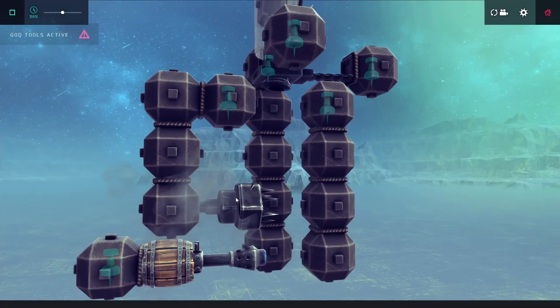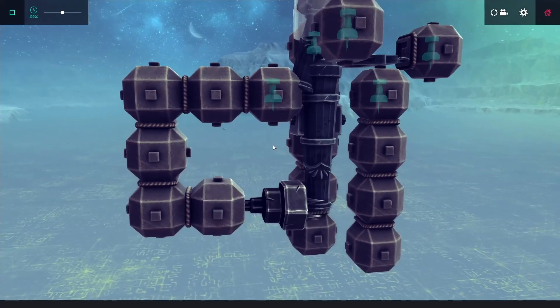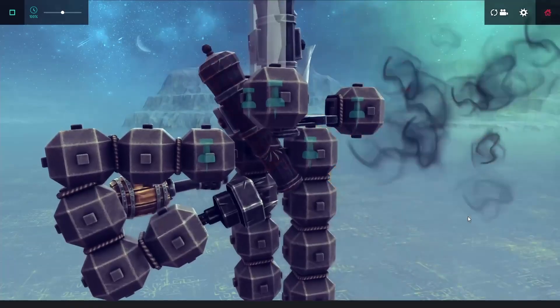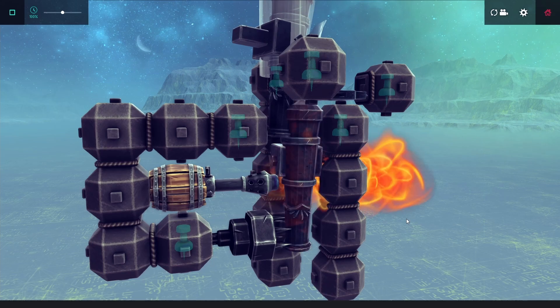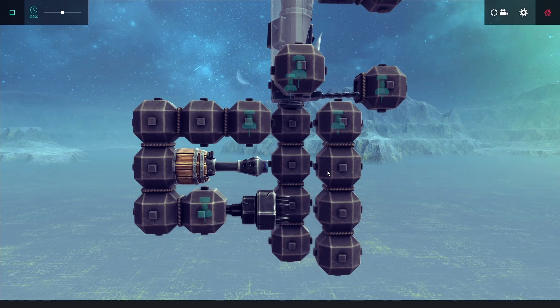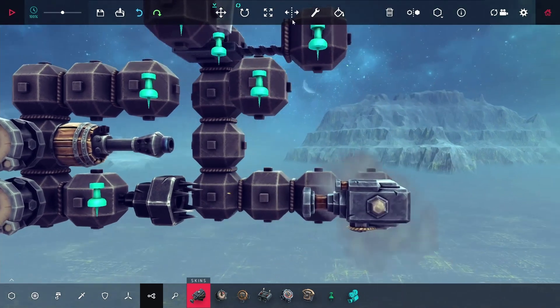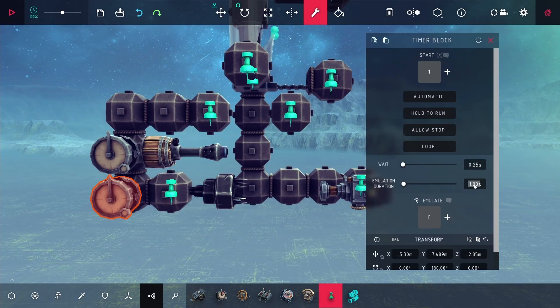So I added a grabber — as the cannons fall down, they catch on it and then I can ignite them. It was a little too high at first, so I moved it down. Without the flamethrower I was able to shoot it and it seemed to work. I added a pin to stabilize it, and after that it did work — I fired the first cannon and was able to launch the second one as well. I added a couple of timer blocks and a sensor: they automatically detect when the cannon is in place, start the flamethrower to blow it up, then drop it off the grabber, repeating automatically.